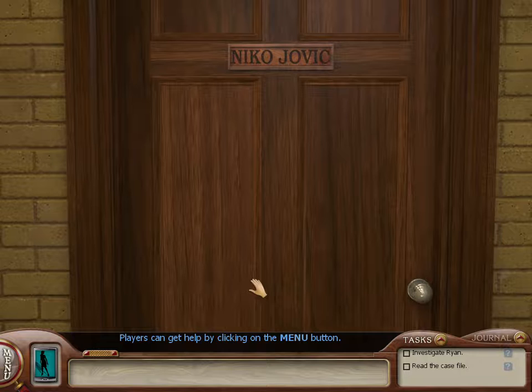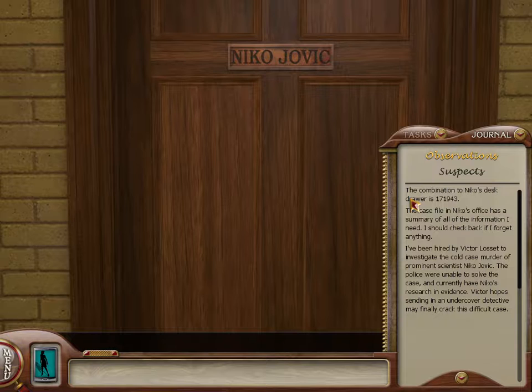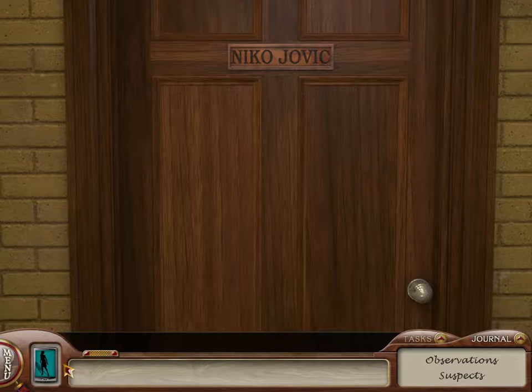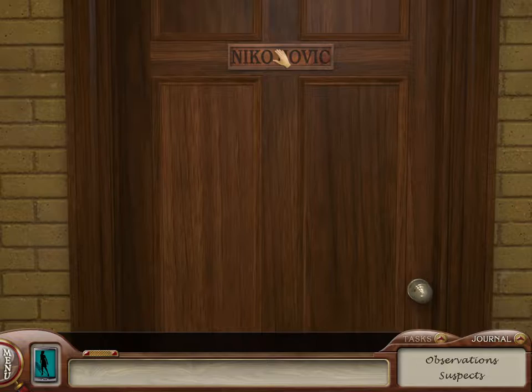Okay, so this is our task list — it gives us things to do and we can check them off. We can't check that off yet. In the newer games we have a journal, so it gives us the combination, but it's also better just to write the stuff down in my opinion. We have our phone — there's a camera, some game settings, messages.